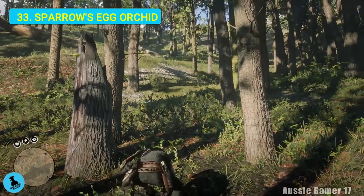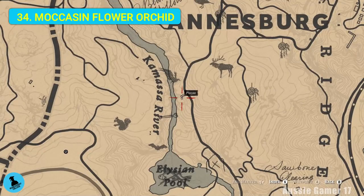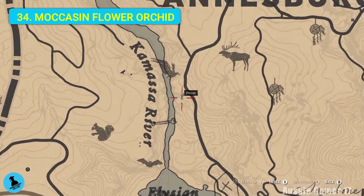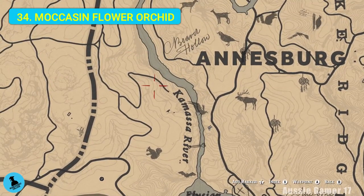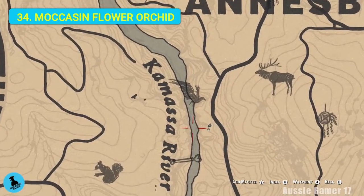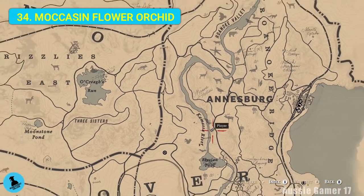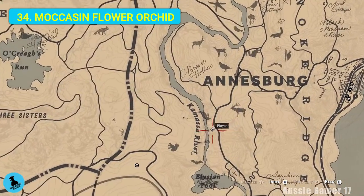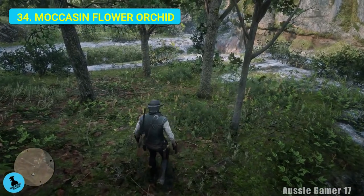Another one we covered in the exotics questline. Here we are for another orchid - I think it's possibly our last orchid finally. Just southeast of the last one, on the Kamassa River, sort of opposite the last A in the word Kamassa, southwest of Annesburg. Let's get the moccasin flower orchid. There it is.